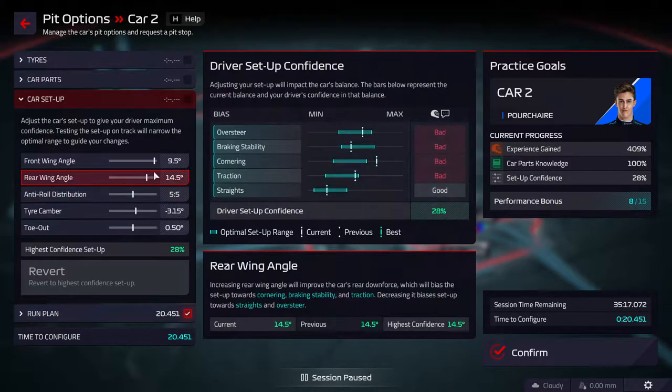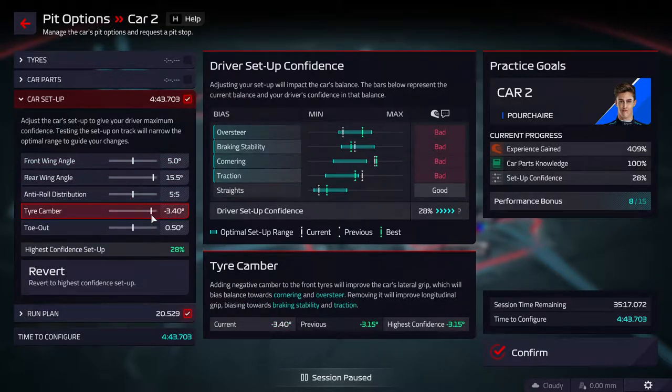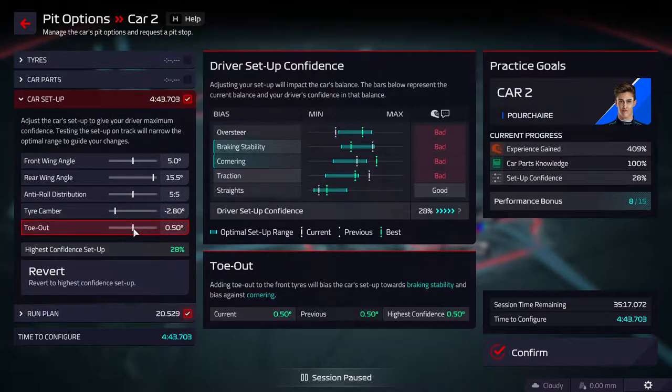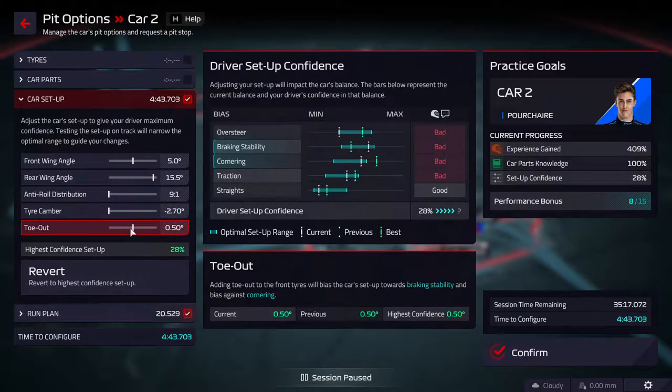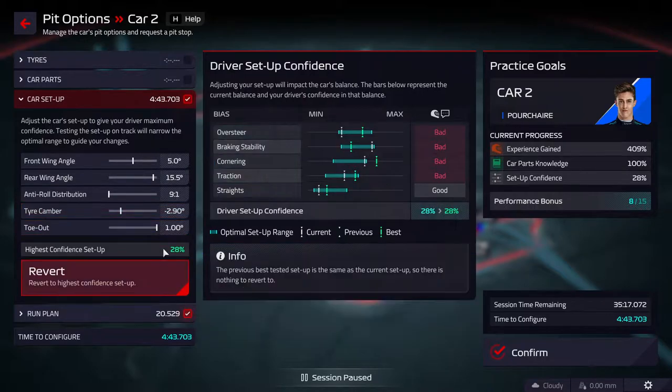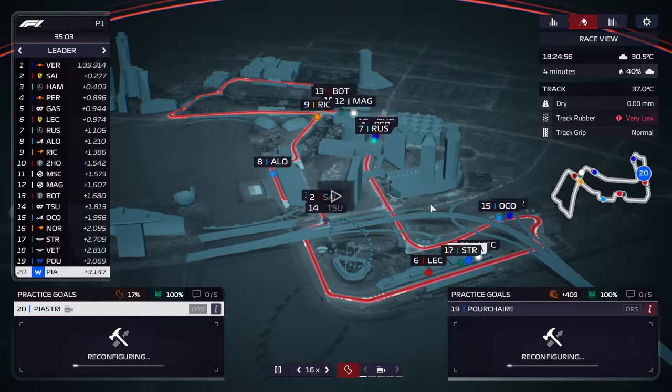The setup is horrible. Apparently we need to go this way with the wing — this is really weird. Let's try this for the wings. The traction is wrong. Now everything is changed, let's see what happens. This is not easy. I'll be back after this stint.